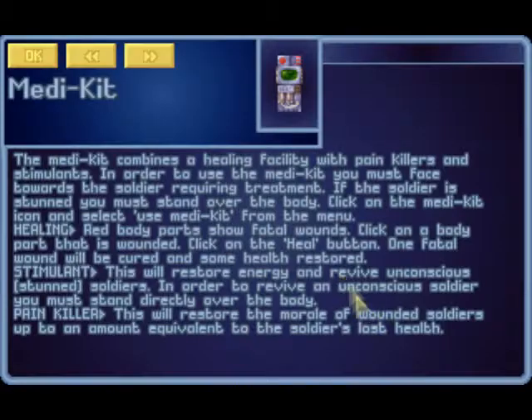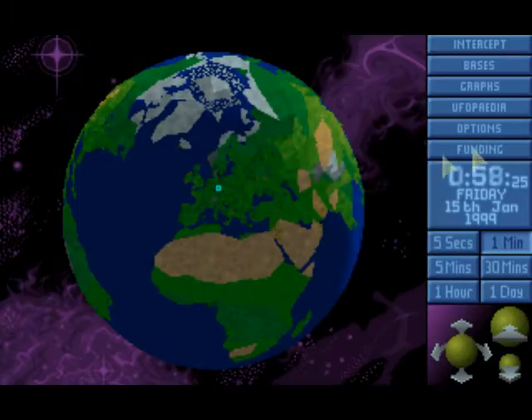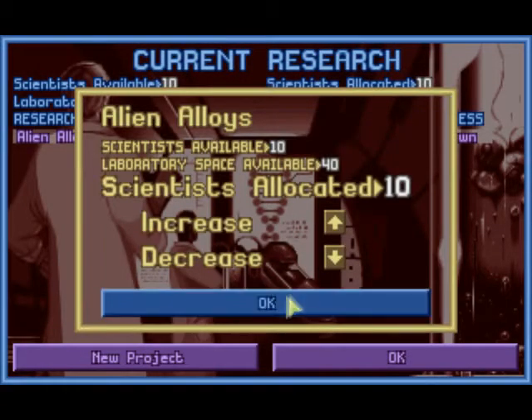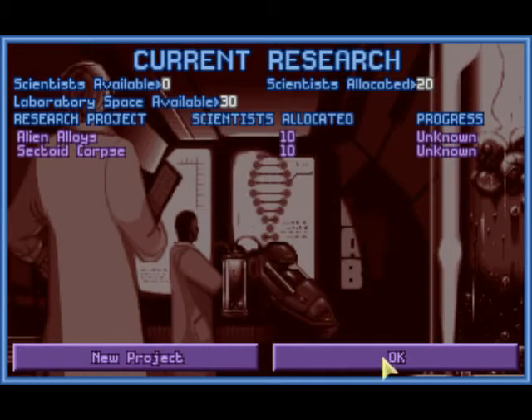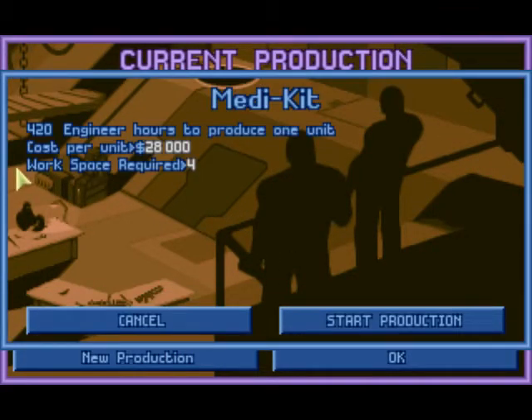Oh, research completed! The medkit - basically, the medkit combines a healing facility with painkillers and stimulants. We can now heal our troops. We want to do more research now. Alien allies can stay at 10 at the moment. Let's research that sectoid corpse - the name of the aliens we fought. Could be interesting to examine aliens. Let the surgery begin. And while we're at that, manufacture - we can manufacture the medkit now. Pretty expensive, but worth it.